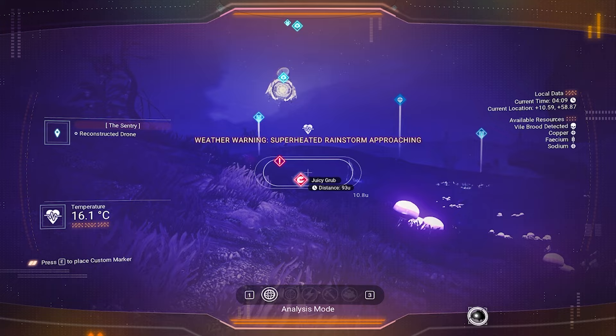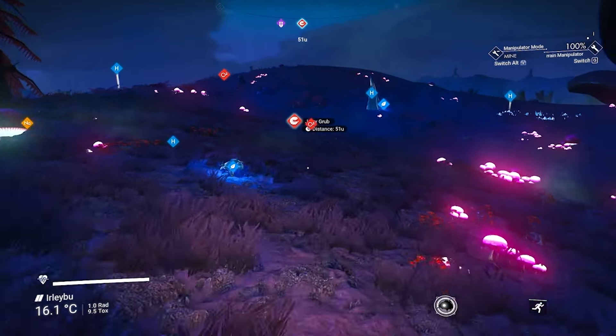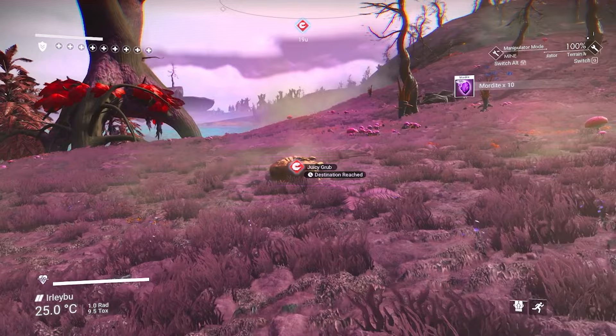Once you've landed, you want to go into your scanner and search for the following. You're going to look around until you come across a juicy crop, make your way towards it, and collect it.